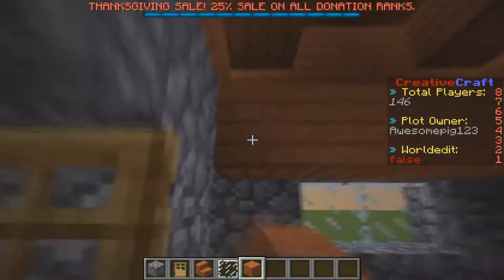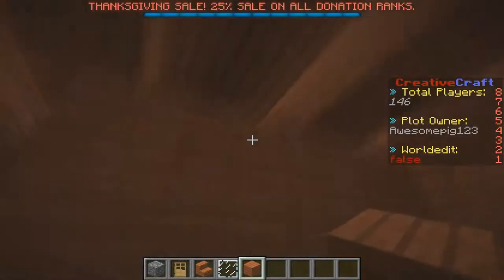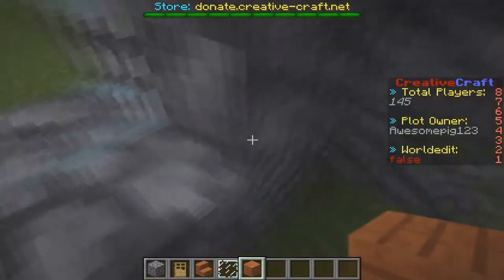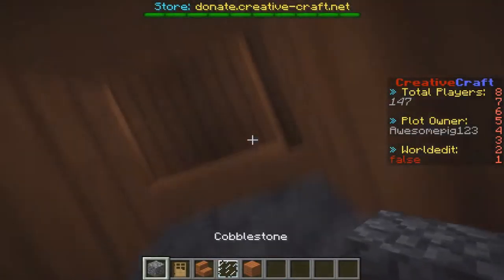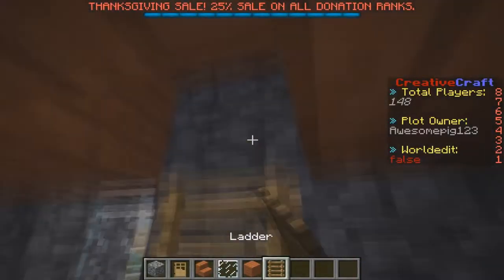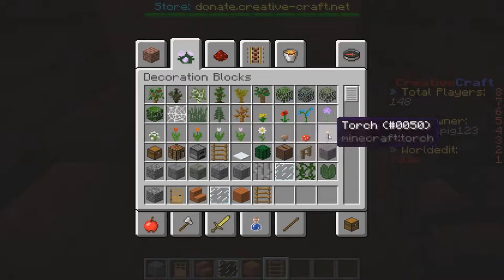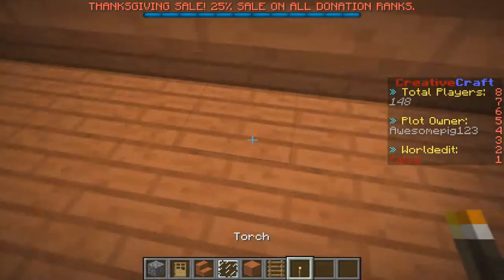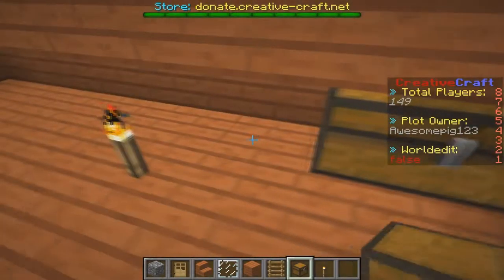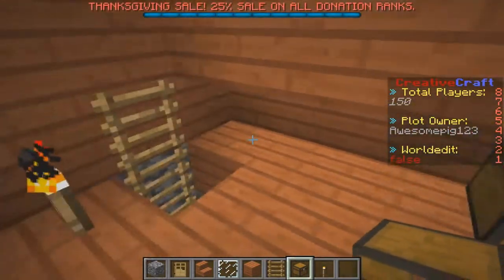The first thing we're going to do is create some stairs. We'll get some ladders and put them up there so you can place all your chests along here. We're going to light this up a bit to make it nice and bright, and then we're going to get a few chests and just put them in there.